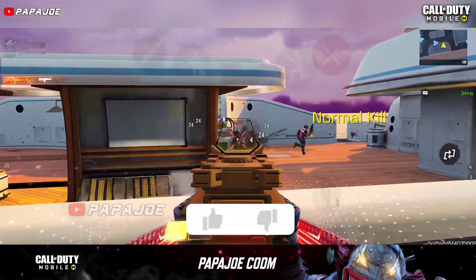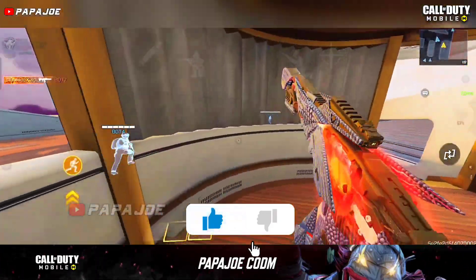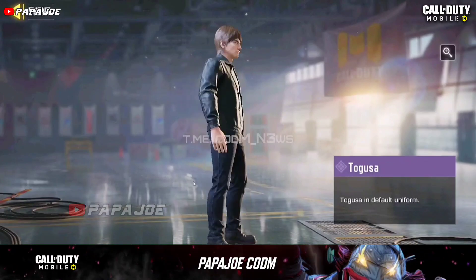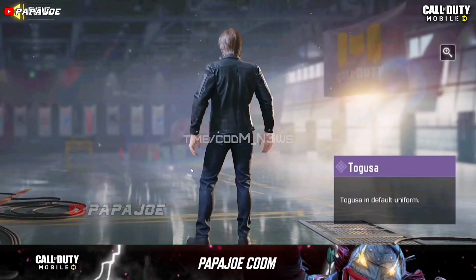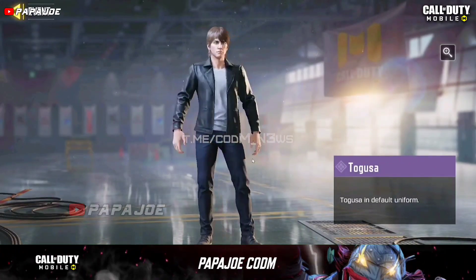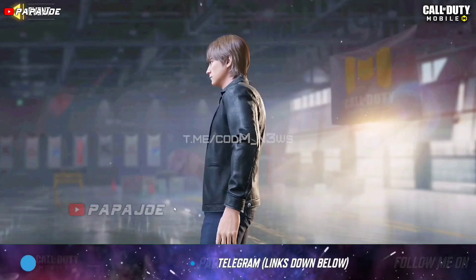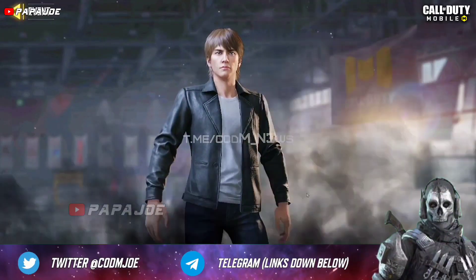The next character skin we can get for free in the new Season 7 will be through the upcoming featured event. By completing certain tasks in Multiplayer mode or Battle Royale, we will most likely get the epic Togusa character skin from the Ghost in the Shell collaboration.